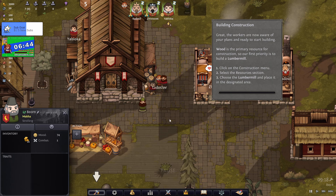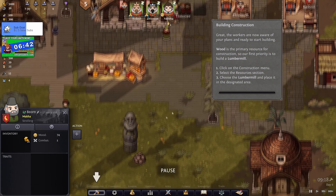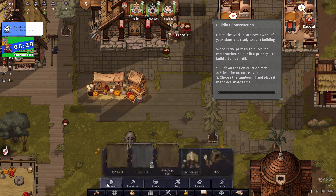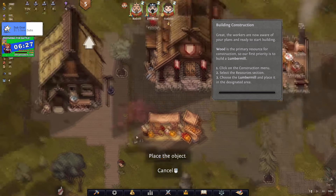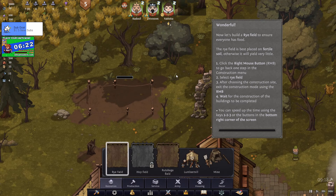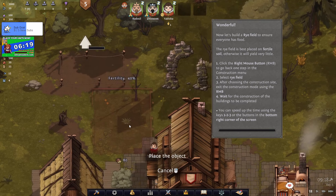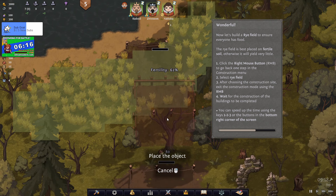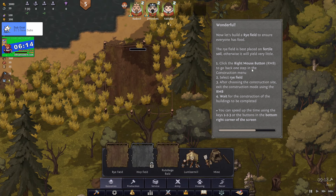Building constructions - the workers are aware of their plans. What is the primary resource for construction? Lumber mills should be your first priority. Click on the construction menu, select resources, and then choose lumber mill. Then we need to put it near a tree. Then we need to build rye fields so that we can feed the populace - we need fertile land for that.